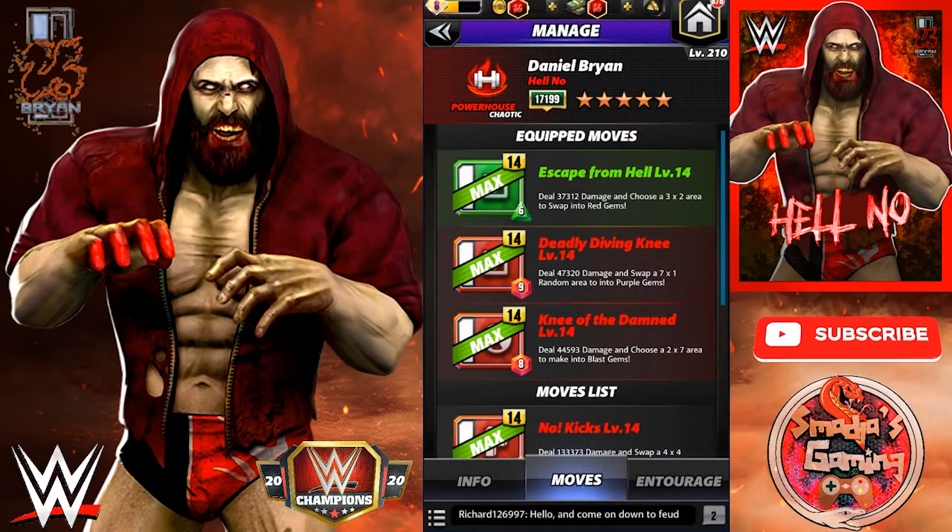Let's take a look at the second build. We still have the Escape from Hell — deals 37,312 damage and chooses a 3x2 area to swap into red. We have the Deadly Diving Knee — deals 47,320 damage and swaps a 7x1 random area into purple gems. And now we have the Knee of Damned — deals 44,593 damage and chooses a 2x7 area to make into blast gems.